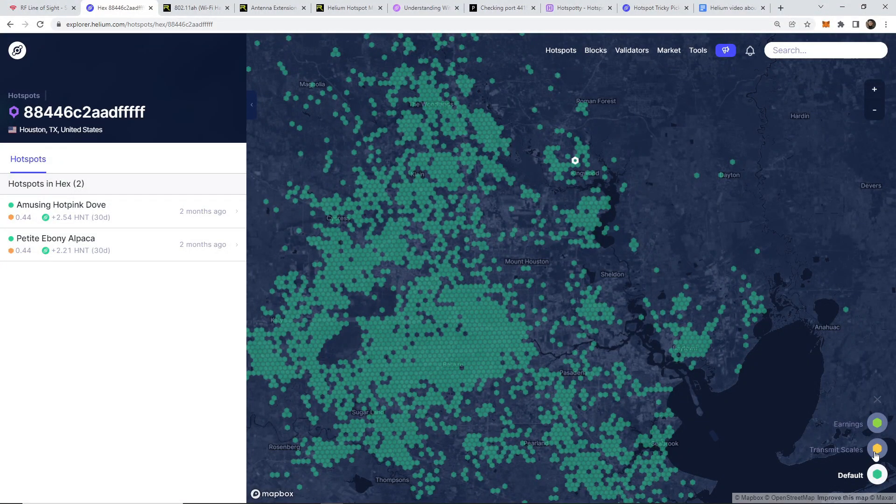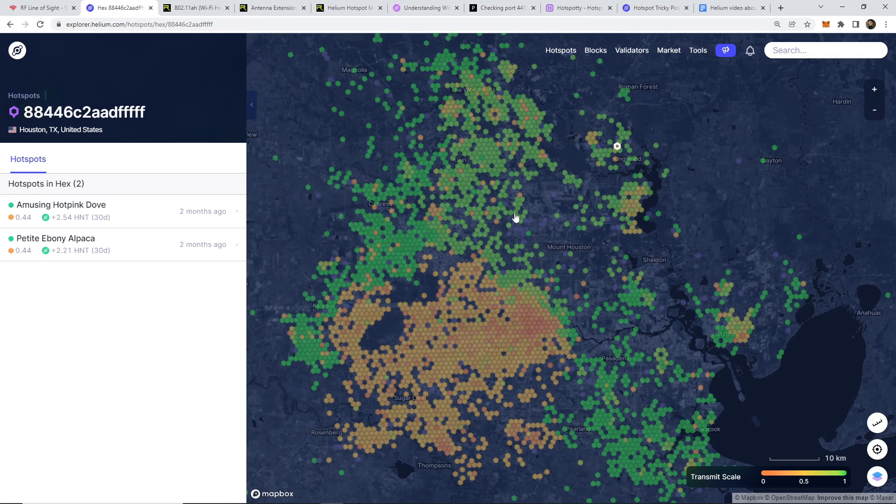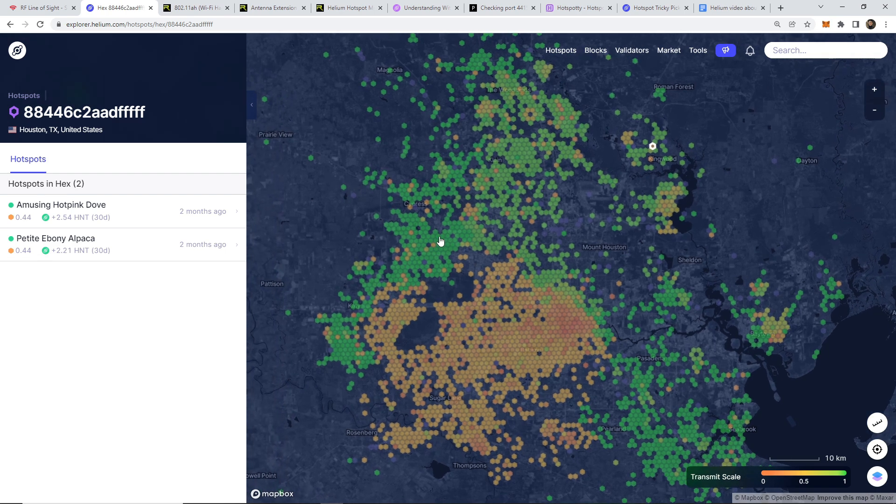Regardless of how many hotspots you have — whether it's 1 or 20 — you might face the reality that you need to relocate your hotspot. To figure out if your area is oversaturated, check the Explorer map and click on the transmit scale. You can see the saturation and reward scale of your areas. All of this goes into the planning phase, because you may want to relocate to somewhere with insufficient coverage where you'd be rewarded much more.